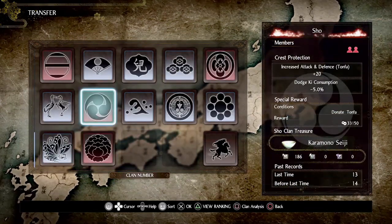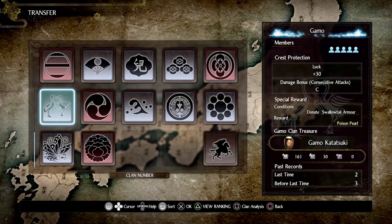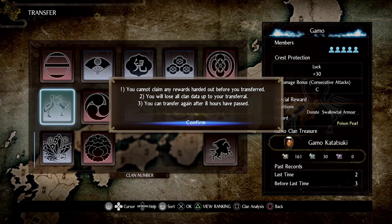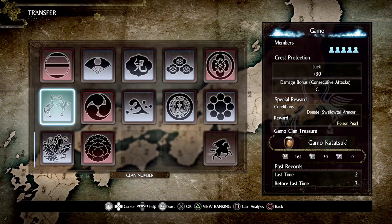One popular choice is the luck clan — luck plus 30 luck — which gives you better item drops, so it's a good farming option. You can change clans once every eight hours and it doesn't cost you anything, so you can change fairly freely as you please.